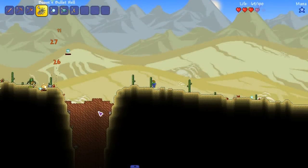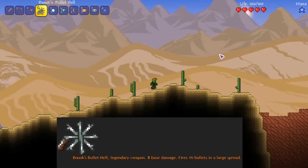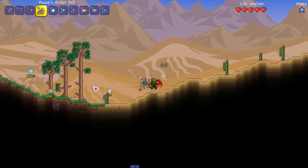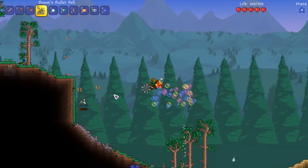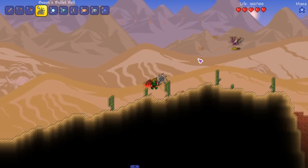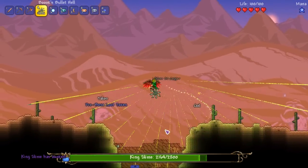The first weapon is Book's Bullet Hell. It has five base damage and fires 16 bullets in a large spread. The spread makes it really useful, especially on large groups of enemies. With glorified bullets equipped, it's incredibly powerful — demonstrated here against the King Slime.